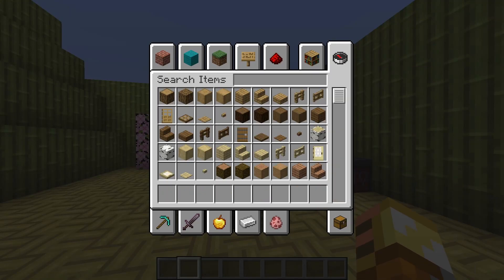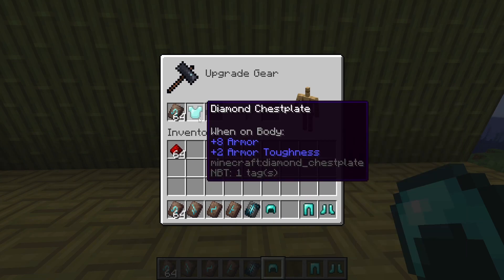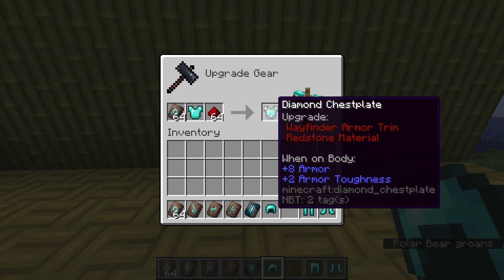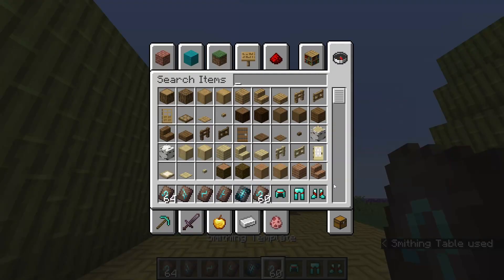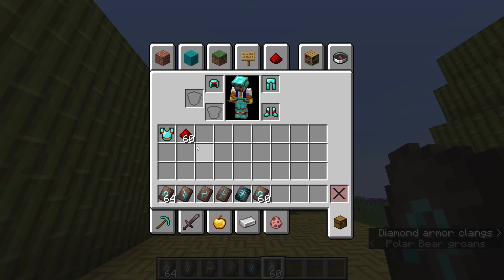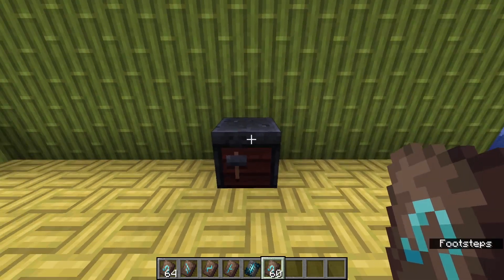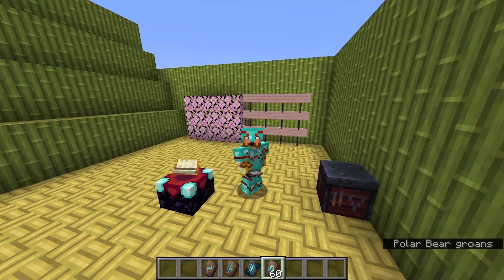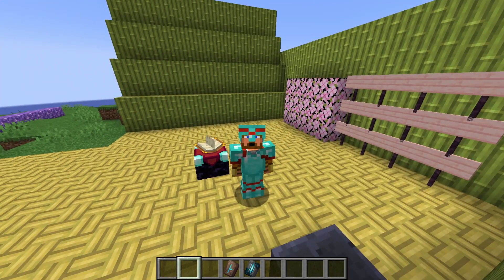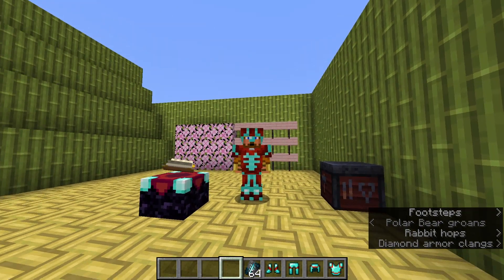There are now some new armor trims. This is the Wayfinder armor trim — a smithing template you can get from trail ruins. We'll put it on some diamond armor with redstone dye. There's also Razor, Shaper, and Host trims.